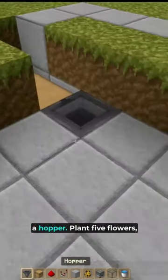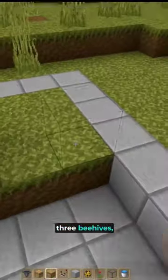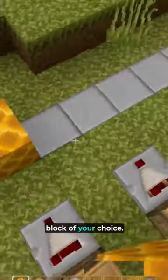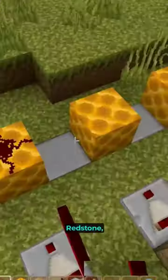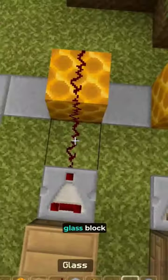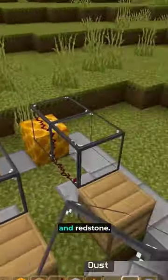Place down a double chest and a hopper. Plant 5 flowers, 3 beehives, 3 comparators, a block of your choice, redstone, a glass block, and redstone.